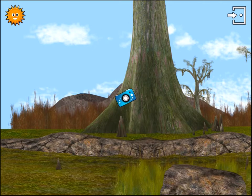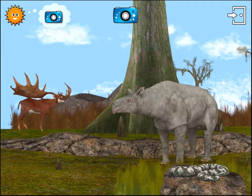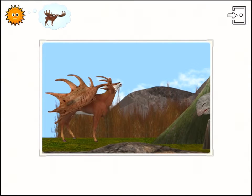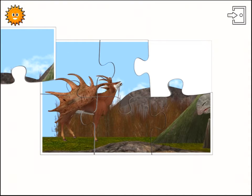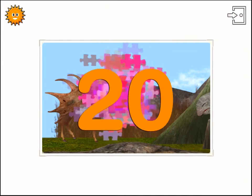Your camera can now make jigsaws. If you want to make a jigsaw, start by taking a photo. Because of the size of its antlers, the megaloceros lived in the prairies and not in the forests. Shake the device if you want to make a jigsaw. Six pieces. The longer you shake it for, the more pieces you will have. Try again. Twenty pieces.